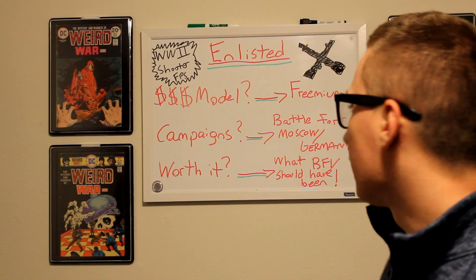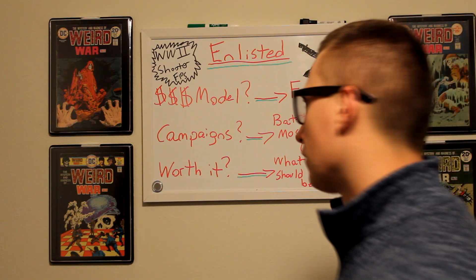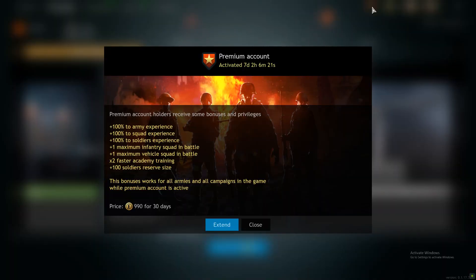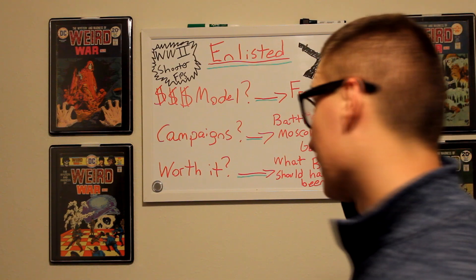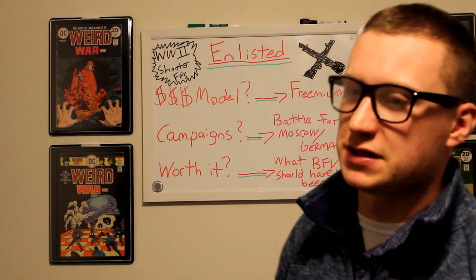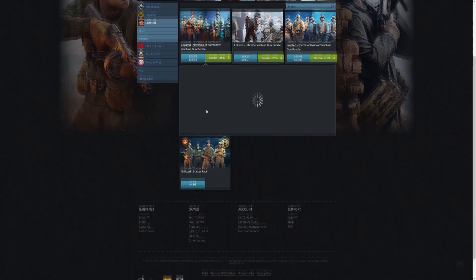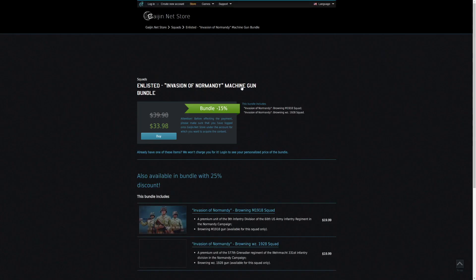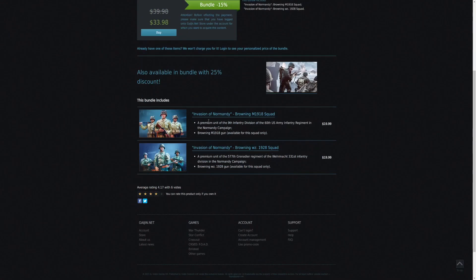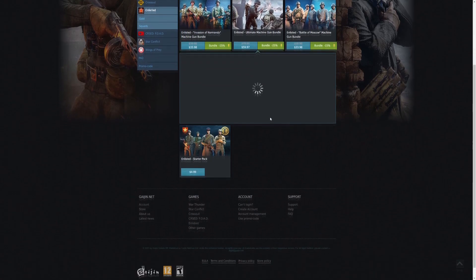Now talking about freemium — what does this tie in? If you pay around $15 a month or whatever, you get premium for 30 days, which is like double XP. That makes the grinding a lot easier when it comes to the campaign. On top of that, you also have premium squads, which — like War Thunder or World of Tanks — give you more XP bonuses on top of that XP. So you can have a squad that's already maxed out, you don't have to worry about giving them perks, and they can just go out to battle and do great things.